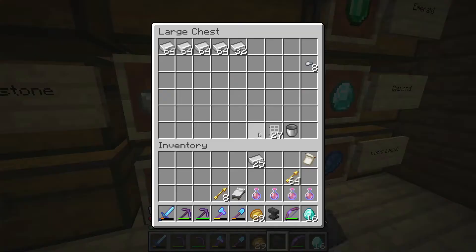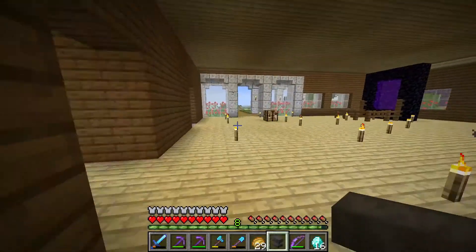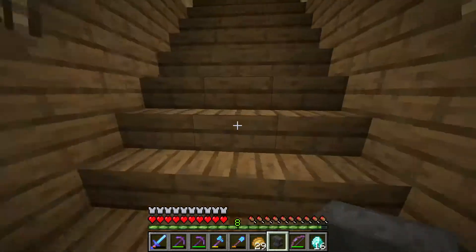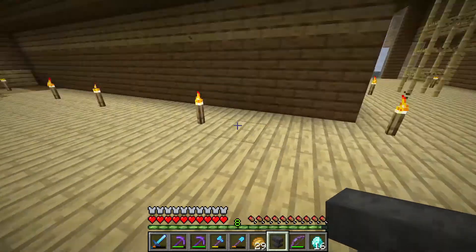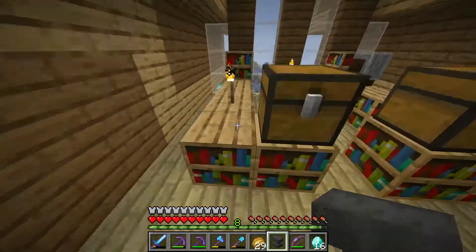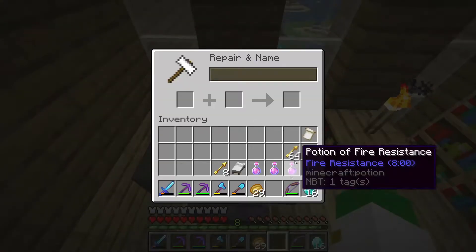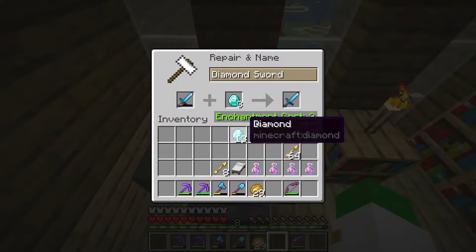I'm just thinking if we can get some wither skeleton skulls, we could eventually fight the wither and get ourselves a beacon. I think it's just a useful thing to have overall, especially with the haste effect. We can use that to possibly work on leveling out mountains or any other large excavation projects around this world, since I do really plan on having this world have a lot of changes done to it.